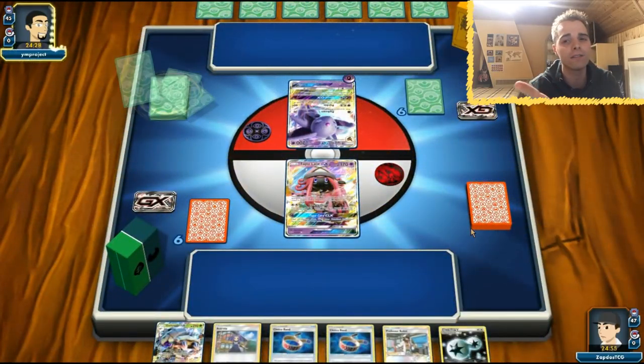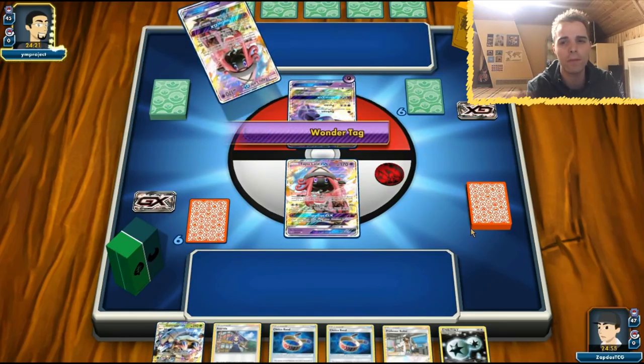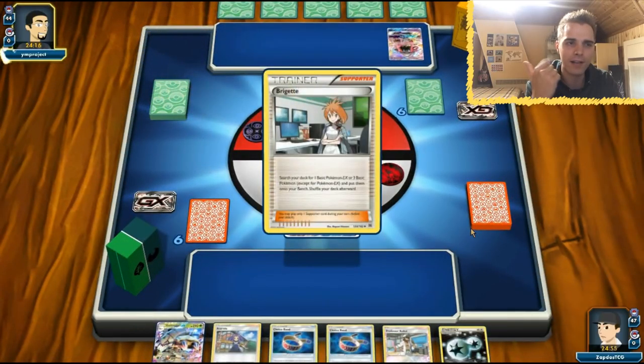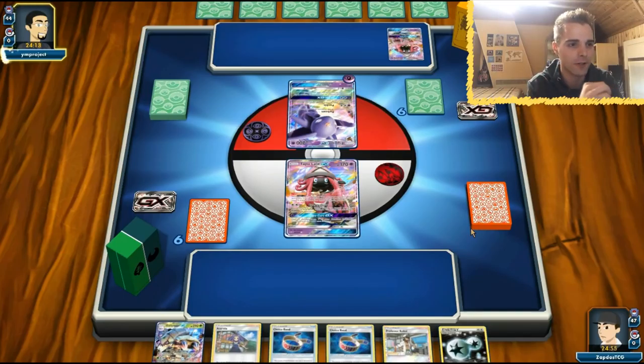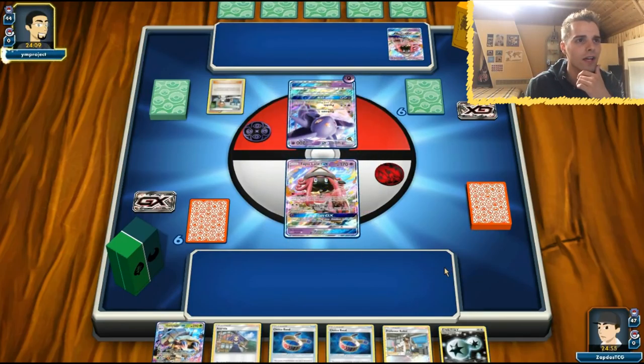Here comes the Espeon — he cannot attack on the first turn, that's also something to remember. Tapu Lele, Brigette, and a Trubbish party is going to happen here. So we need to top deck Ultra Ball, Tapu Lele, or something like Cynthia, N, or Sycamore. Sycamore would have been a bit painful, but okay.